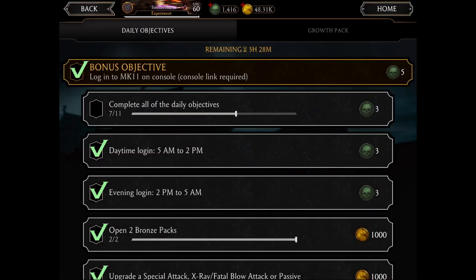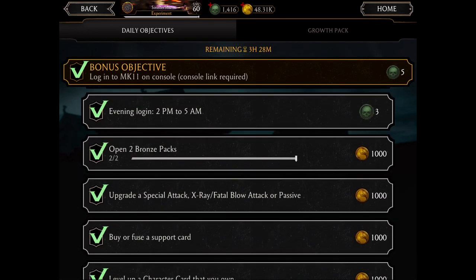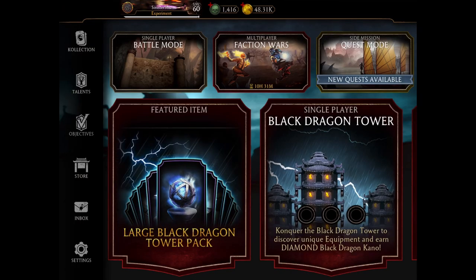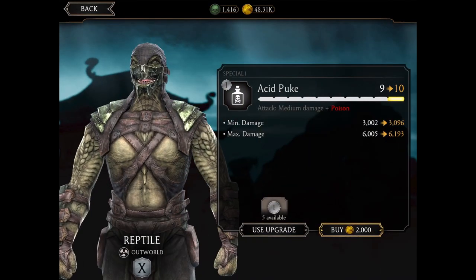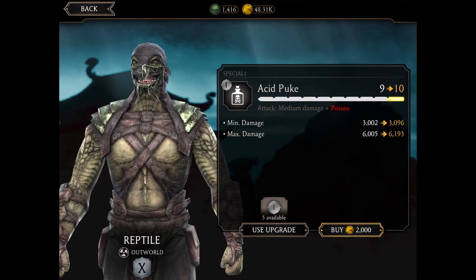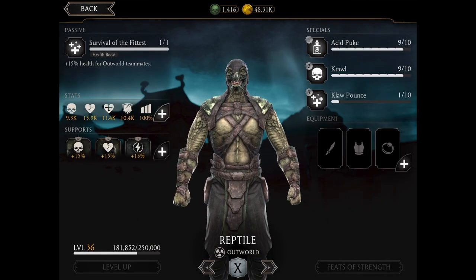The next objective says: upgrade a special attack, X-ray, fatal blow attack, or passive. For example, choosing a random card like Reptile — you click on an attack and hit the Buy option, or use upgrade cards if you have them. Once you do that, that objective is completed.